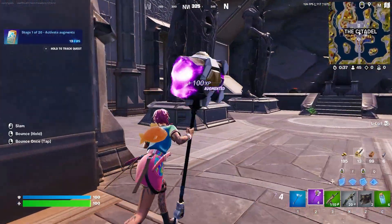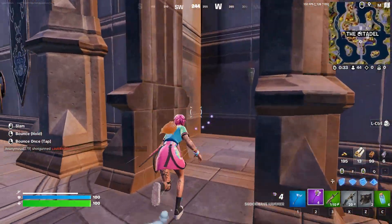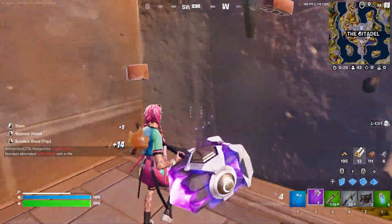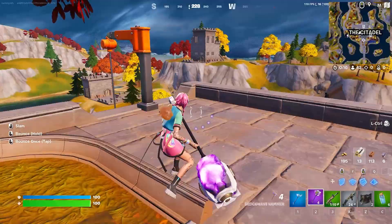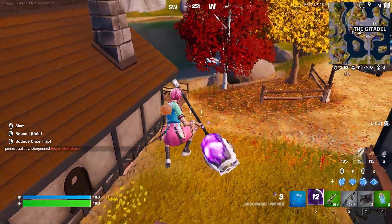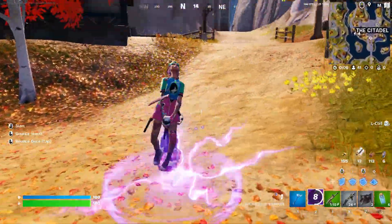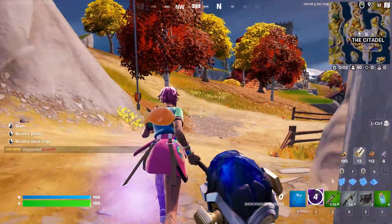You can also right-click with this thing and it will allow you to bounce. We're going to get outside to show you how far you can really go with this — it is insane. All I'm going to do is tap bounce, not hold it quite yet, just press right-click. And as you can see, we literally went jumping so far. If you press it again, you'll do it again, and all you need to do is keep chain-comboing this and you will keep on bouncing.